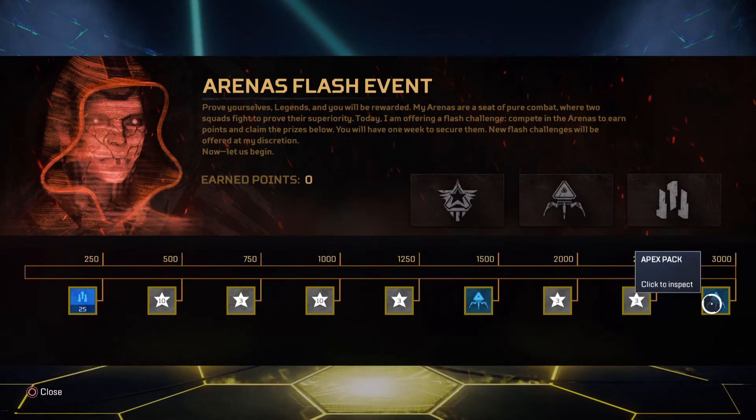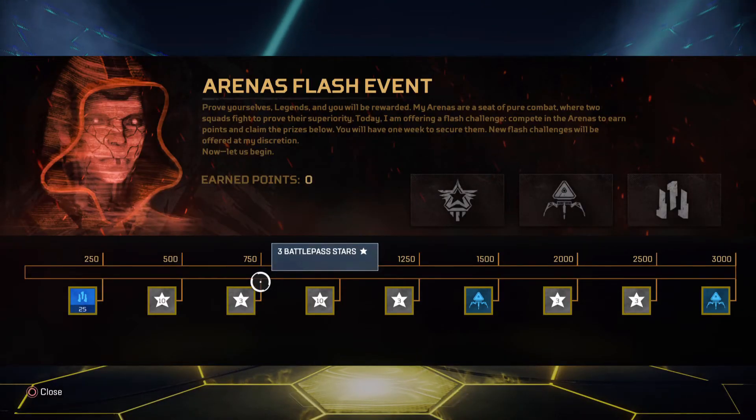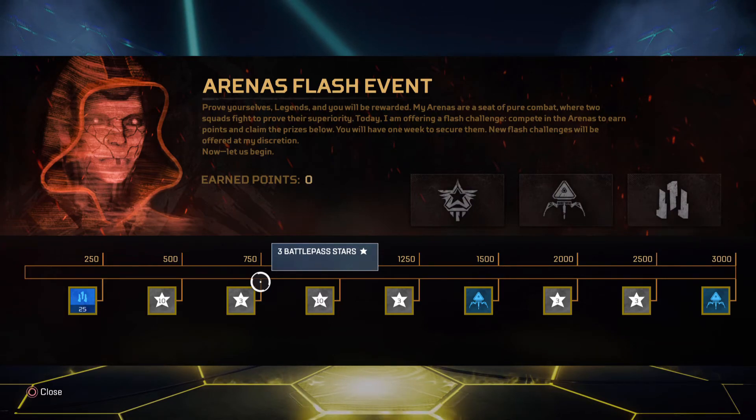Finally, to sum it all up, you get one more Apex Pack at 3000 points. This is very easy to do guys — a minimum of three days and you will be there to get all these items unlocked. Anyway guys, thank you so much for watching!